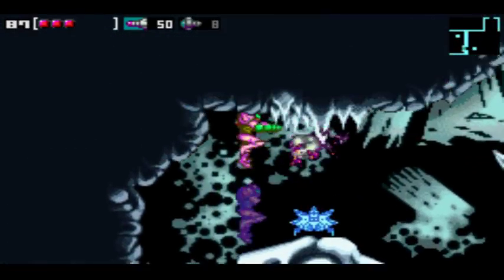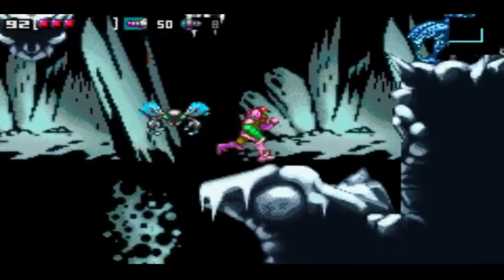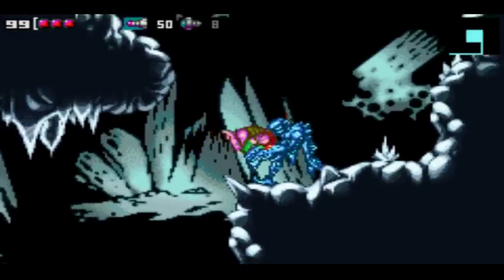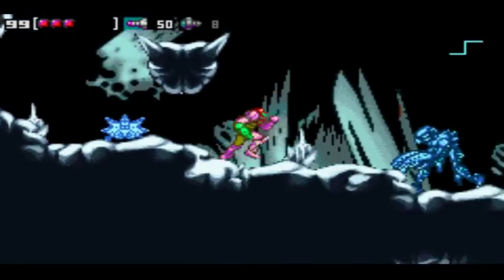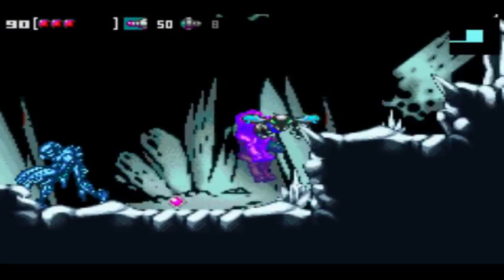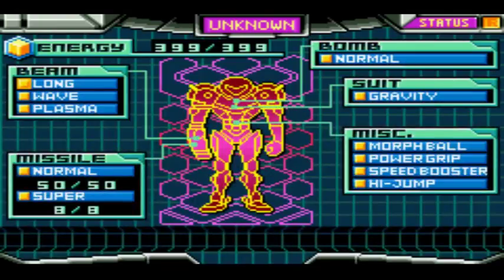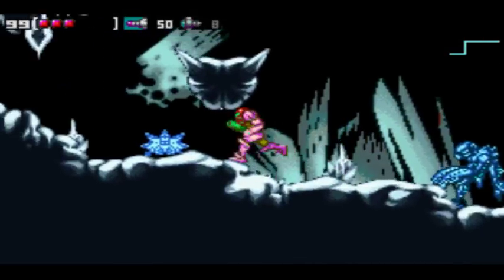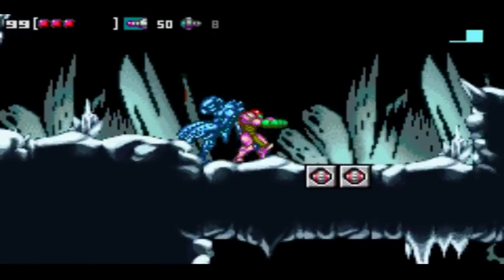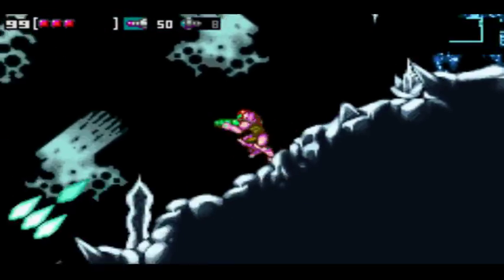So yeah, this is frigid water. This is actually a Varia suit, just reskinned and renamed to look like gravity. That's why gravity doesn't work in the water — because it's actually not a gravity suit.